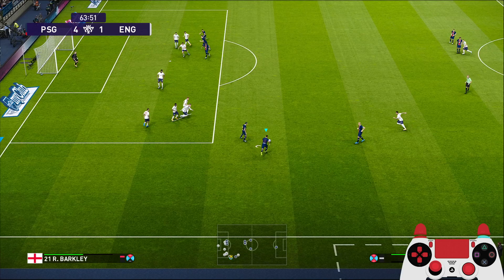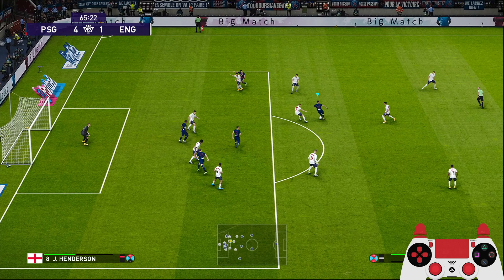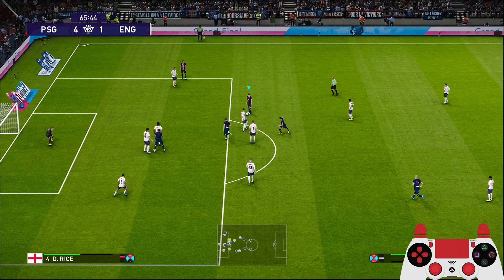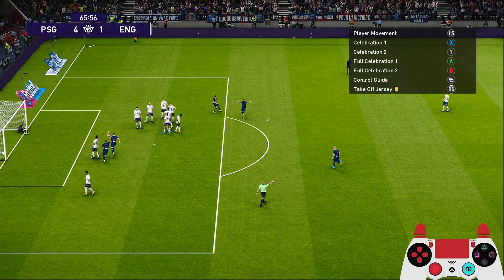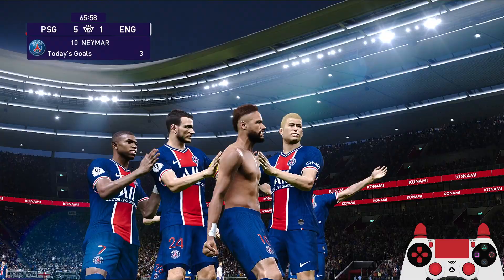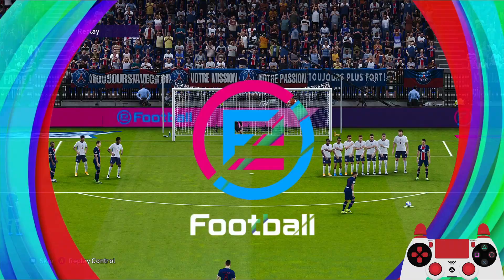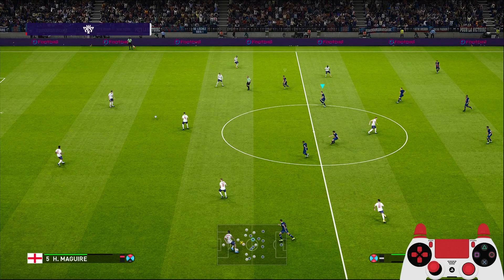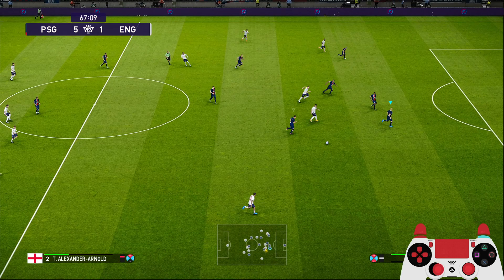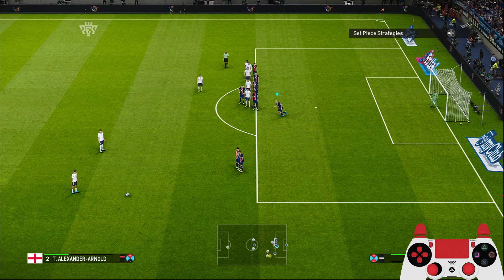Let's do a short free kick — get Neymar to dribble around. Too many defenders, tight marking on him. That's another foul, now in a better position. Now we can score this for the hat-trick by Neymar! Hat-trick for Neymar in the second half — 5-1, courtesy of that free kick.